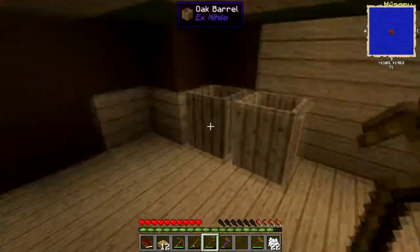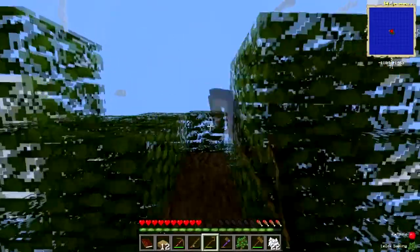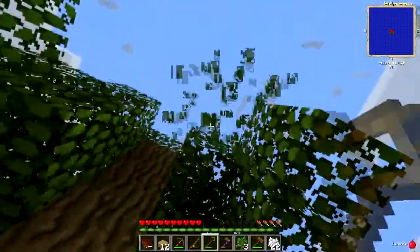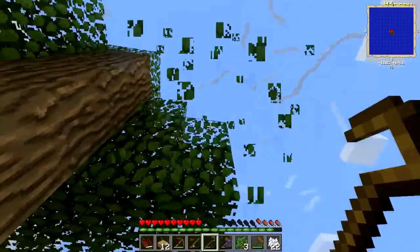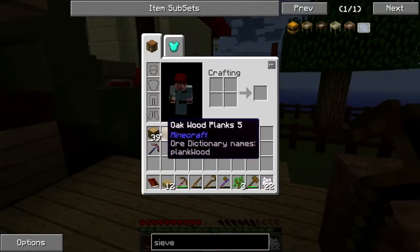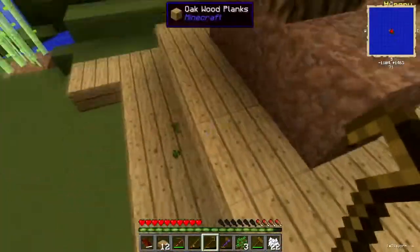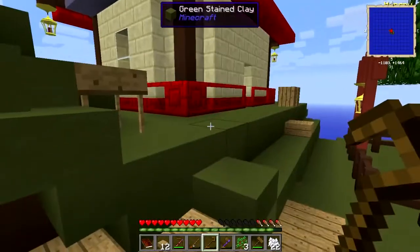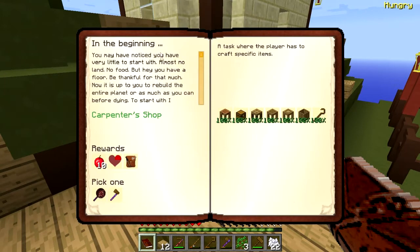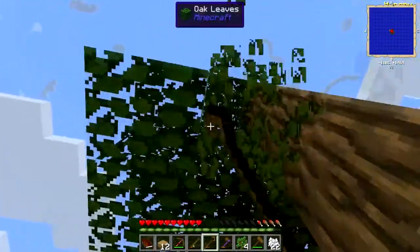Your first food source in Agrarian Skies is going to be apples. You are going to eat so many apples in the early game — you are going to be an apple vore. You notice I am beating these leaves with a little shepherd's crook thing. Do not break leaves without a crook. They're very cheap to make — it's four sticks, and later on you can use four bones. The durability is kind of crappy. You see what just fell out of that tree is a silkworm — you'll need that to get string. But if you have a furnace or a pan, you can cook your extra silkworms up and eat them. That is your second food source early on, and they're not very filling.